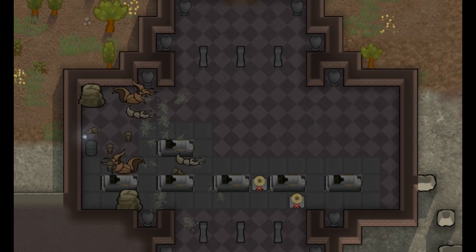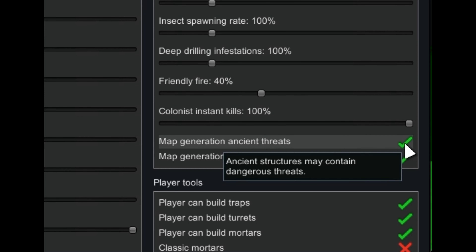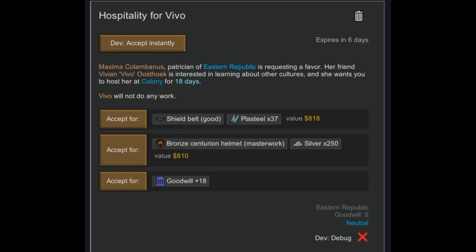But it does not remove ancient dangers. Although it removes mechanoids, so there will be insectoids within instead. You can remove the ancient danger through Storyteller settings before you start your playthrough. One more problem I found with this mod is that sometimes advanced items like Venometric Cell or Advanced Components are offered as a quest reward.